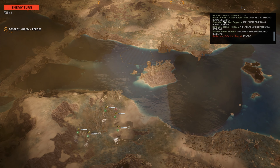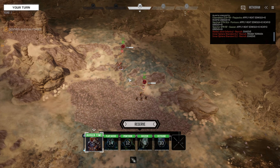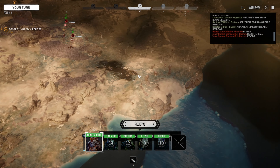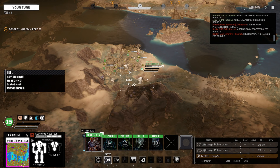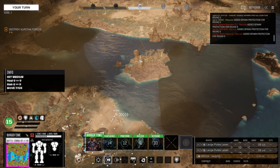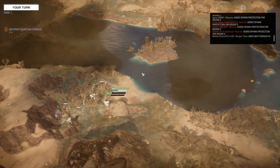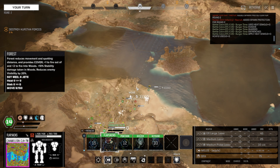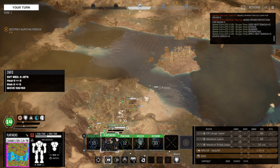We'll open our box — we've got some battle armor and also a Spider. That appears to be their lance. We've got a Battle Cobra with two large pulse lasers, which could be very mean to that Spider. We'll get old Burger Time up front and brace for now. We've also got a Chameleon with an ER large laser, a medium pulse laser, and a medium laser — good weapons. We'll throw it on the flank to see if we get any new sensor locks.